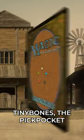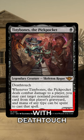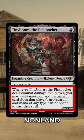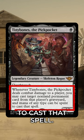How can you say no to Tiny Bones the Pickpocket? He's a 1/1 Skeleton Rogue for a single black mana, with Deathtouch, and whenever Tiny Bones deals combat damage to a player, you may cast target non-land permanent card from that player's graveyard, and mana of any type can be spent to cast that spell.